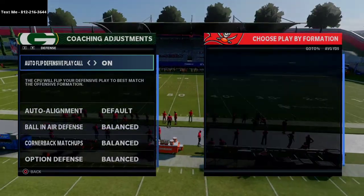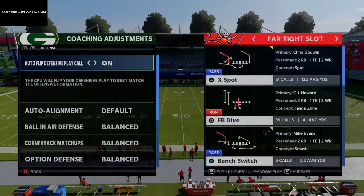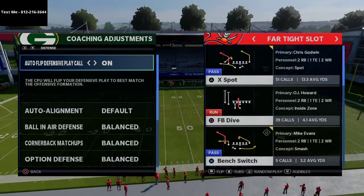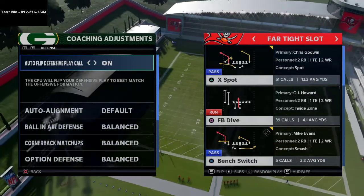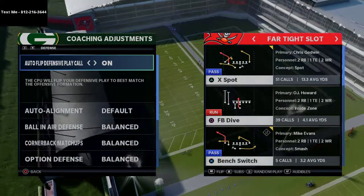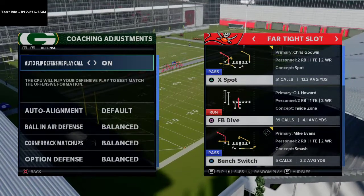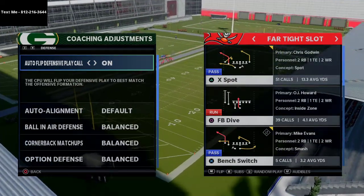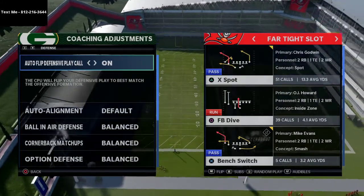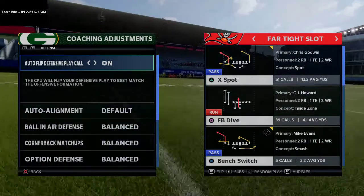I'm breaking this down in my text message membership this week — one of my new favorite offenses, the far tight slot formations. We've been talking about this today with some of the different routes you can do. If you want to get the full far tight slot west coast scheme, shoot me a text message and as soon as I release that video I will message it to you. My number is 812-216-3644.